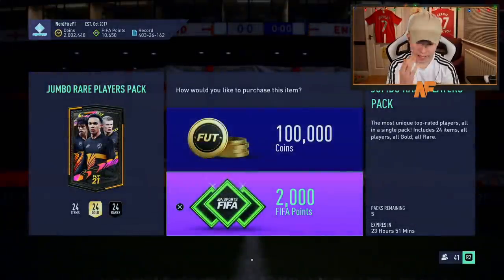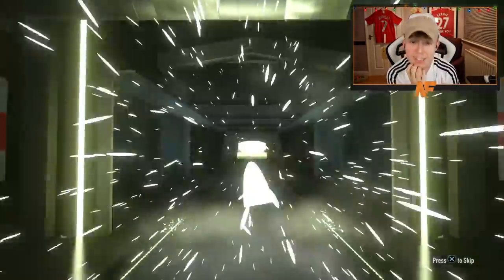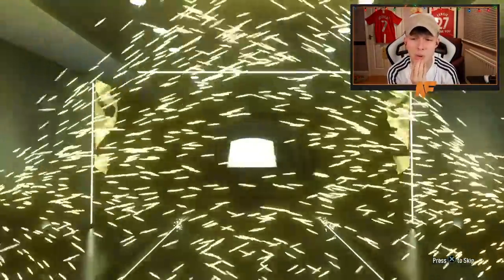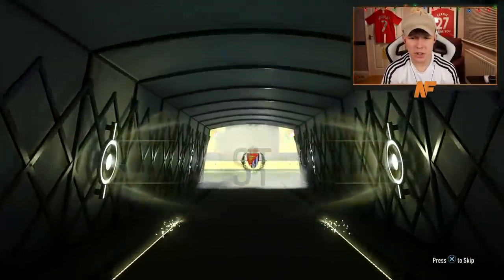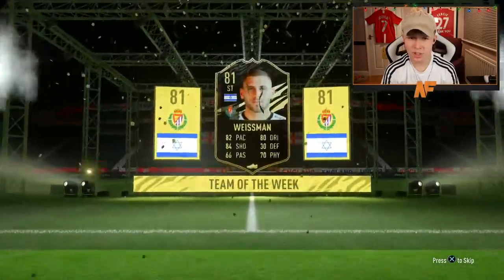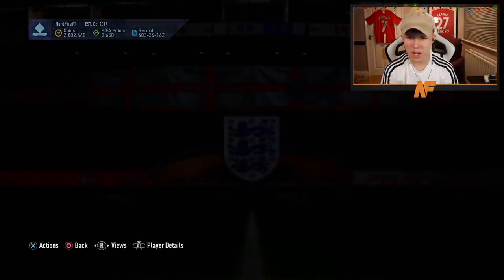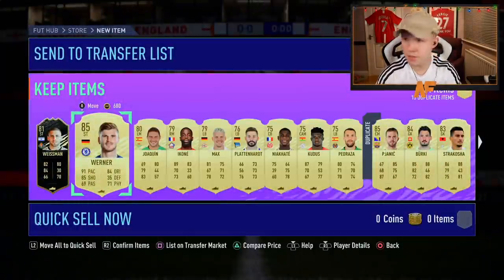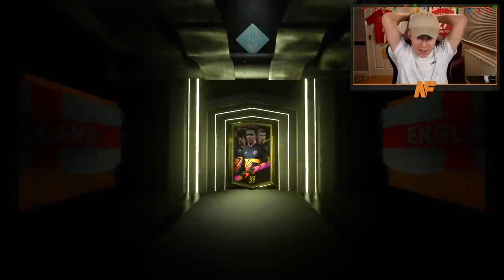This is our halfway pack from the 100k packs. It's a board — actually an informed board. It's Werner in there. Does Werner still go for a bit? I'm going to list up Werner, I'll take the cash. From the first half we only got one walkout. Can we beat it in the second half?